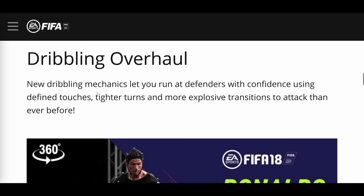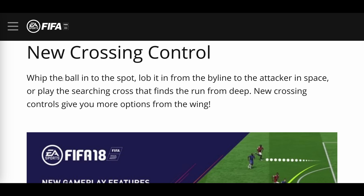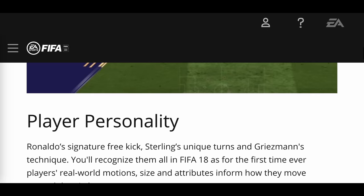Dribbling overhaul: new dribbling mechanics let you run at defenders with confidence, using defined touches, tighter turns and more explosive transitions to attack than ever before. There's the Ronaldo heel chop — motion captured. New crossing control lets you whip the ball into the spot, lob it from the byline to an attacker in space, or play a searching cross that finds the run from deep. New crossing controls give you more options from the wing, and that's basically it for the gameplay features in FIFA 18.